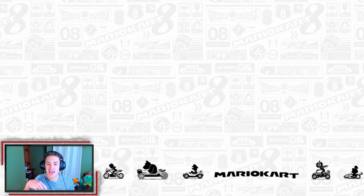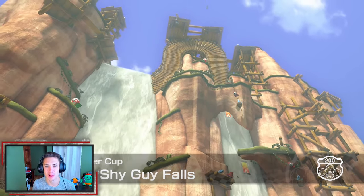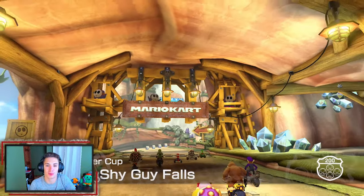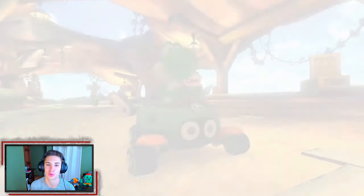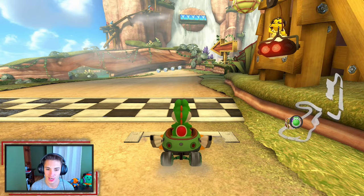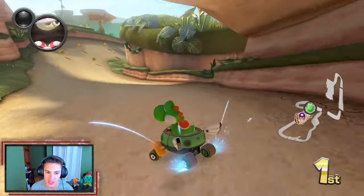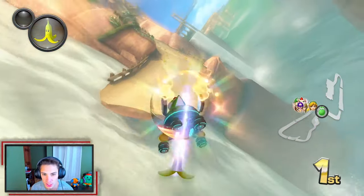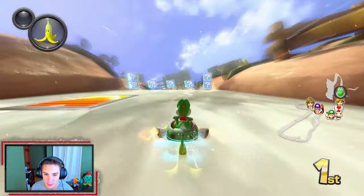Unless you can get triple bananas rotating around you with a sound horn — that'd be crazy. Hopping into the last race of the Flower Cup: Shy Guy Falls. This is one of the most beautiful courses in the game — you're going up and down waterfalls, there are rainbows, shy guys working on the sides, just lovely. We need to win this to 100% the Flower Cup. Good start — started a little early but stopped quick and made up for it.